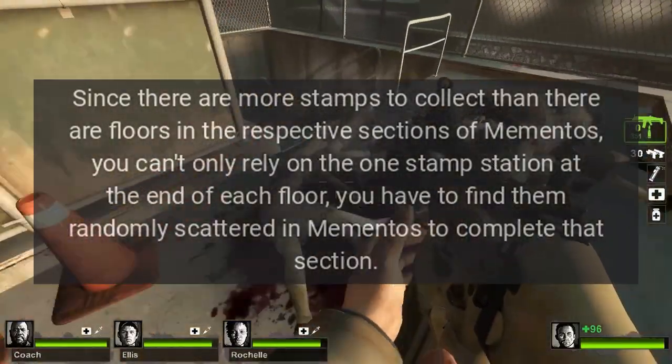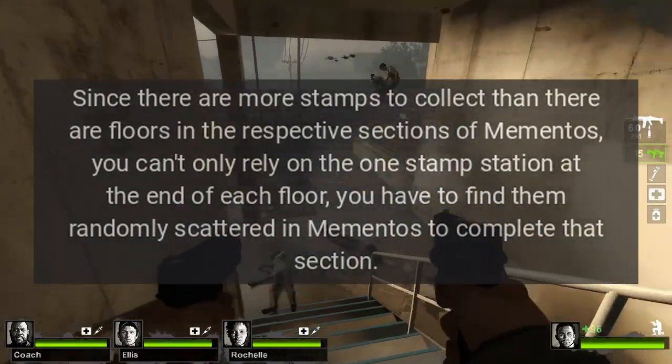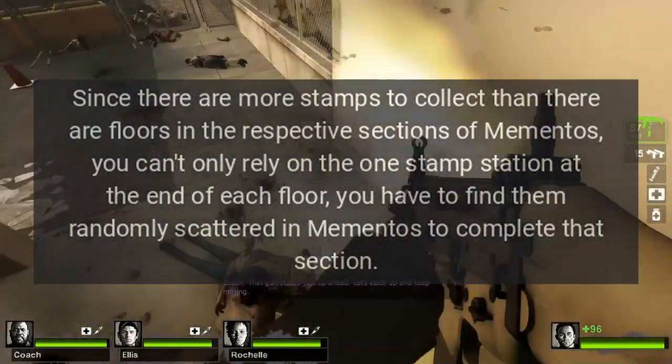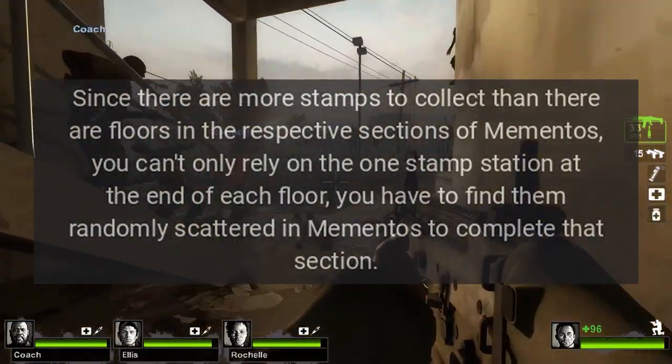Since there are more stamps to collect than there are floors in the respective sections of Mementos, you can't only rely on the one stamp station at the end of each floor — you have to find them randomly scattered in Mementos to complete that section.